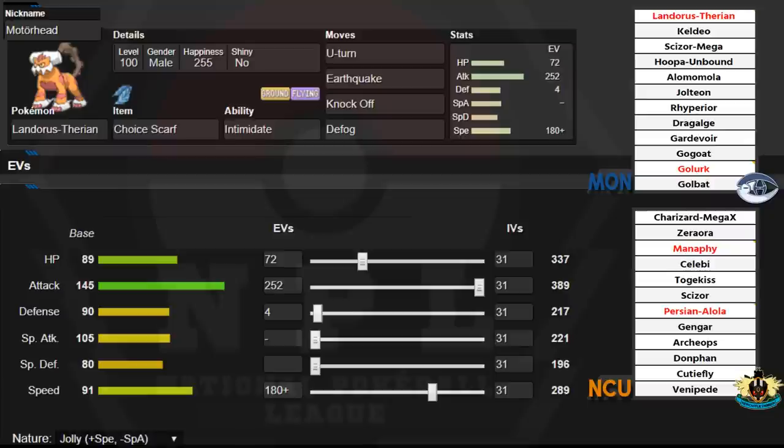U-Turn is very nice for momentum against this team — it's gonna hit Celebi extremely hard. If it itself is not Scarfed, I'll be able to get off a massive hit and bring in something like Hoopa. I don't want to risk U-Turn knocking me out, so I'll have to predict around his Celebi. Aloe can take a hit too, just have to be careful because Giga Drain, HP Fire, and Psychic do a lot of work to my team. Defog is there as explained — plethora of hazards, got to be able to get rid of them.